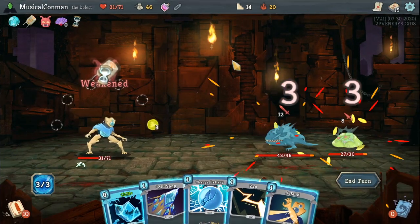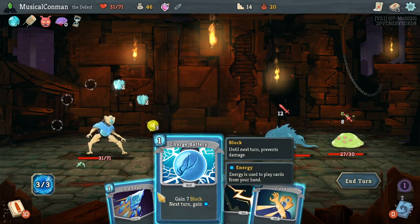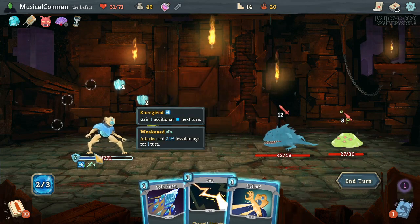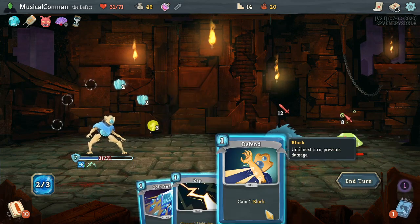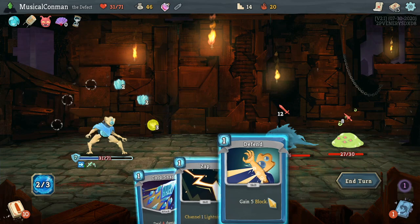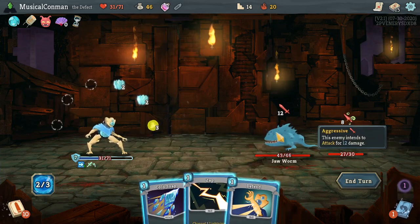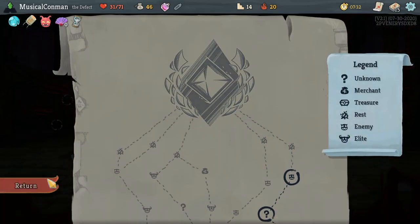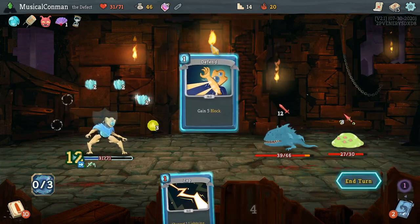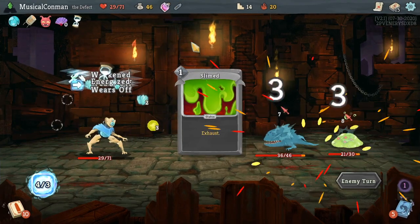Give me another good upgrade. Alright, Chill Plus — definitely a plus and very chill. So we always charge batteries. They're attacking for 20. So if we Cold Snap and Defend, that blocks for another 6. So that's 11, and this makes it 13 block. Do we want to use a Weak Potion on the Jaw Worm or save it for the Guardian? Probably want to save it. Let's try and kill the Jaw Worm first. We'll take 2 — not really worth using a Potion on.